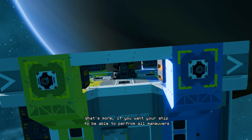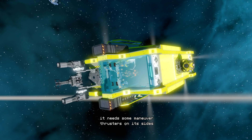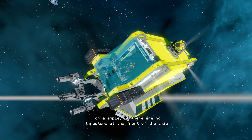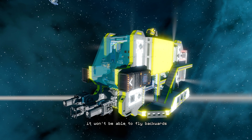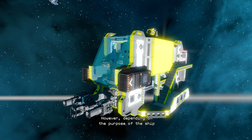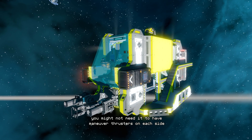What's more, if you want your ship to be able to perform all maneuvers, it needs some maneuver thrusters on its sides. For example, if there are no thrusters at the front of the ship, it won't be able to fly backwards. However, depending on the purpose of the ship, you might not need it to have maneuver thrusters on each side.